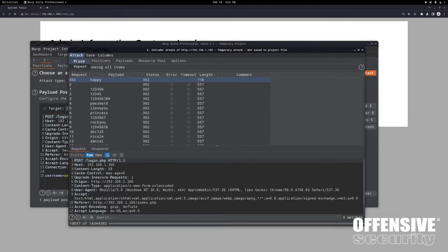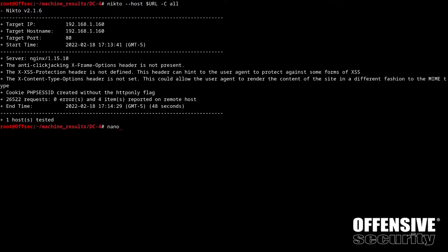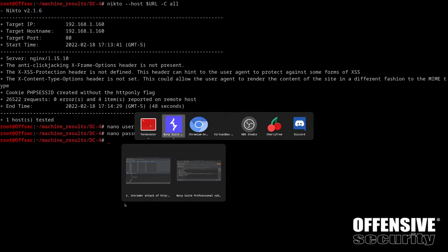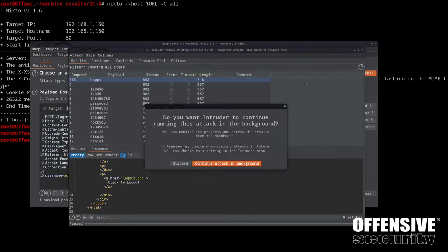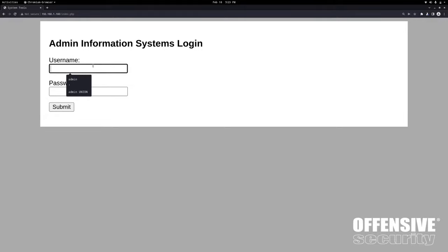Clicking on the response tab - 718 total characters came back. The password 'happy' works. Switching back to my terminal, I'll nano a users file with admin and nano a passwords file with happy - that is a valid credential set. Turning off Burp Suite proxy intercept, switching back to Chromium, typing admin and happy. We should get back that response - and sure enough, we were right.